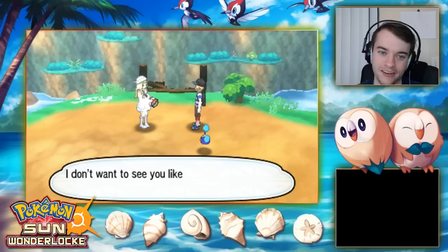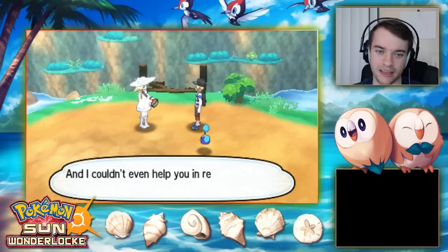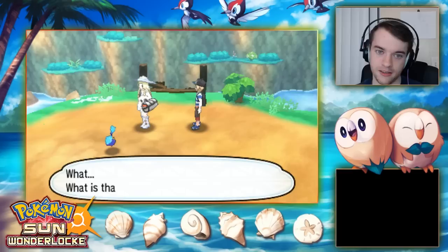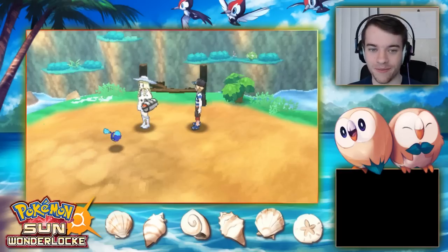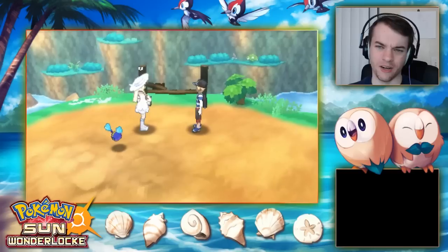Lillie scolds Nebby for using its power again — last time it couldn't move for ages after. She says she shouldn't be mad because Nebby was trying to save her. Then Tapu Koko leaves something behind — a Sparkling Stone that's almost warm somehow.